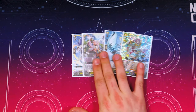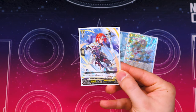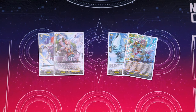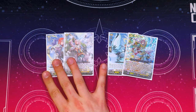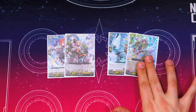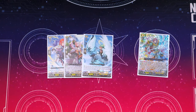Starting off, we've got a ride line — super simple. The starter, which is sick — love that art. The grade 1, which is when it's rode on top of, you reveal three cards with different grades from your hand, look at the top three, then you call a card with grade 1 or less to rear, and then you shuffle your deck. And then if you didn't have anything to call, you just draw a card afterwards.